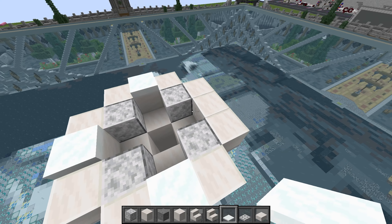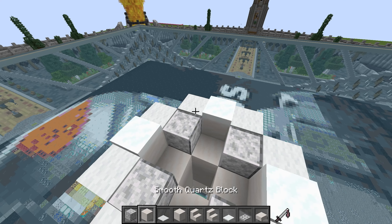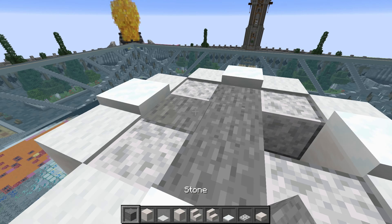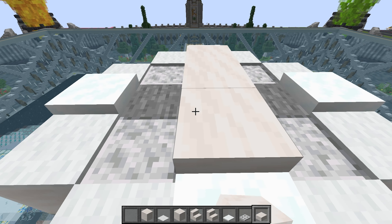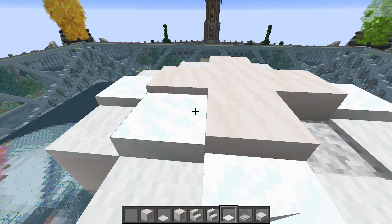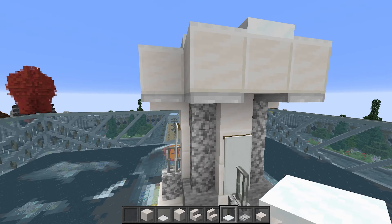Grab white carpet and do one, two, three, four, five, six, seven, eight. In this gap I'd recommend using some sort of filler block — stone works again — just fill that in. Then take the smooth quartz slab and do three, one, one. Now snow layers again: one, two, three on each side — so three on all four sides.